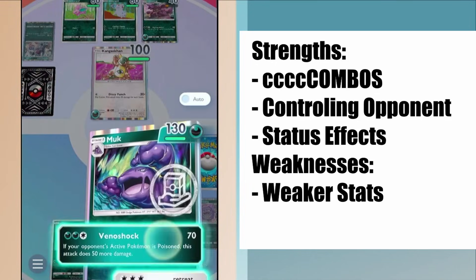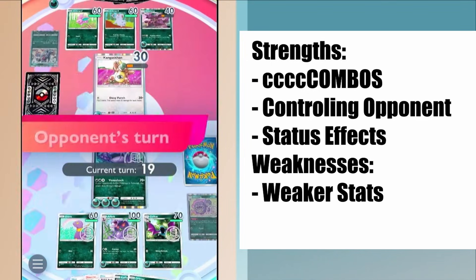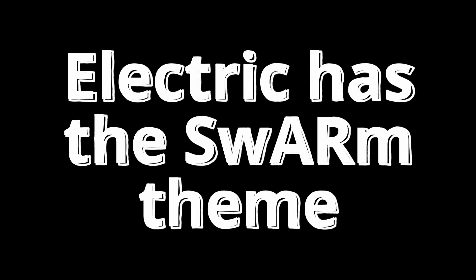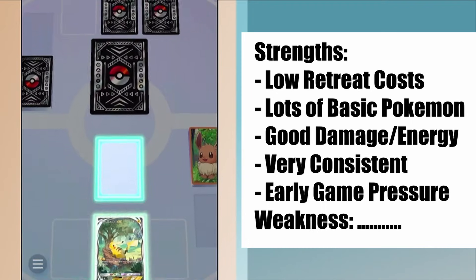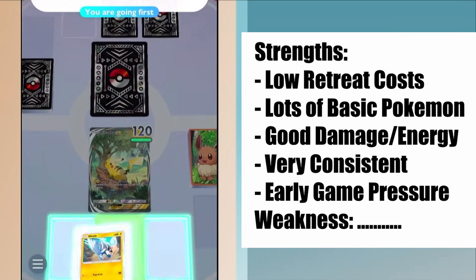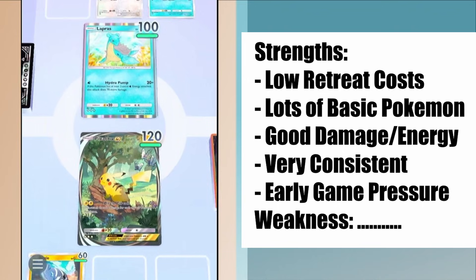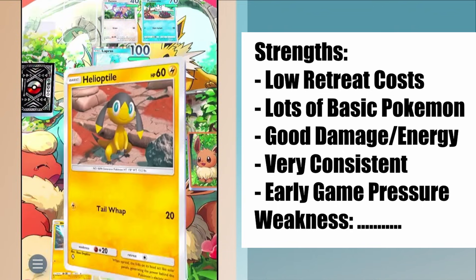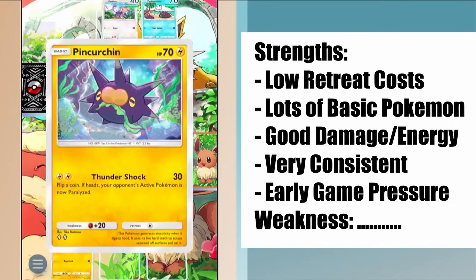What about the Electric type, which is supposed to be the best type in the game right now? The Electric type's theme is the Swarm theme. Electric type decks are all about swarming your opponent. You probably already know the theme maker card — it's Pikachu EX, a card that gets extra damage for every Electric type Pokemon you have on your bench. Makes sense, right? It's all about swarms.